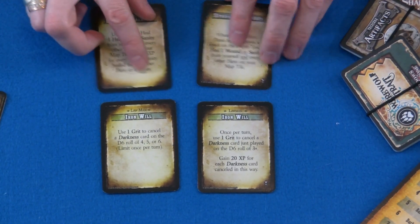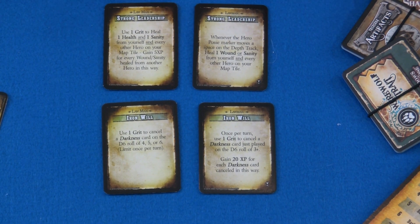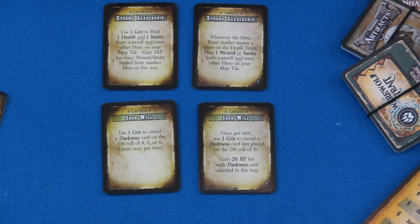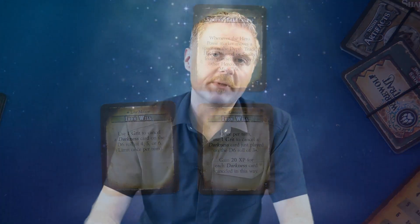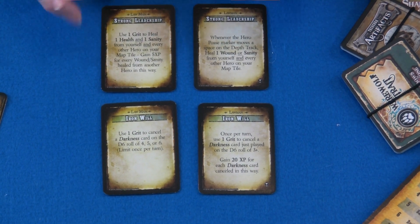Next up, let's look at the Lawman. The Lawman has had a few changes to some skills that we actually never picked when we played this game — balancing techniques to make people pick skills they normally don't pick. Strong Leadership has changed in a very positive way. Nobody ever picked strong leadership before because it costs a grit to use, and grit is an extremely powerful resource. You don't want to use grit for lame things. The update now says whenever the Posse Marker moves, you can just heal one wound or sanity without spending any grit. That's definitely an awesome change — something I'm going to start picking with my groups when somebody plays Lawman. Even though it's a little heal, it's not costing you grit, which is a very scarce resource.